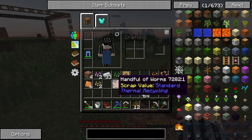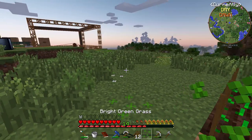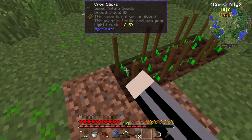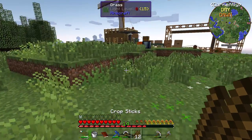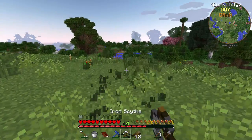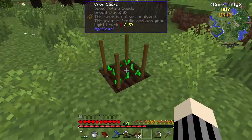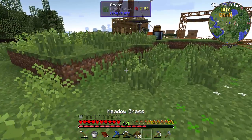I can grab the potato — these things keep popping up in the inventory. I got lots of carrots, but I just want potato seeds right now. There we go, potato seeds. Throw these in, they will grow. Don't want any weeds growing.